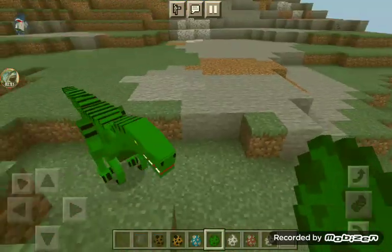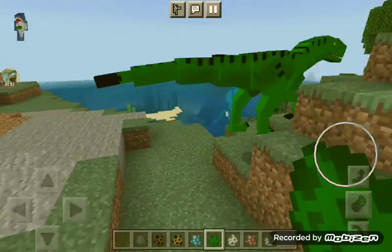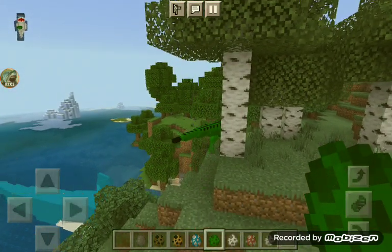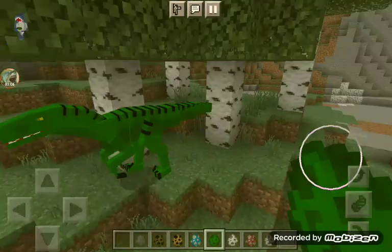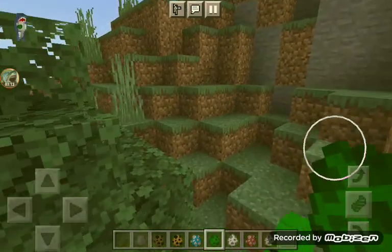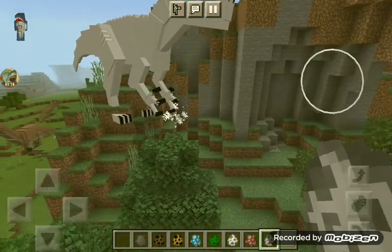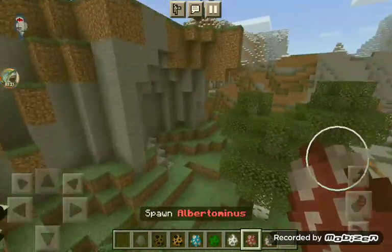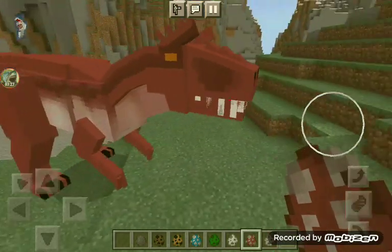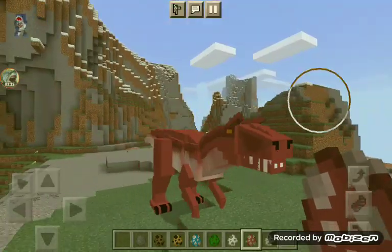Next we got the raptors. Let's spawn it right here — and here he is, Director. So it's just a small carnivore but it's actually really fast — fast as heck. But I don't think when it's attacking enemies it's that fast. Oh no, they spawned a Dominus — that's okay.